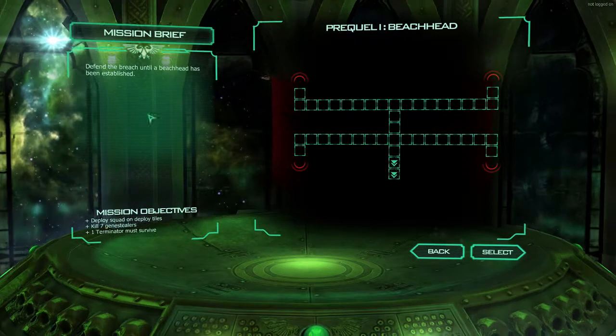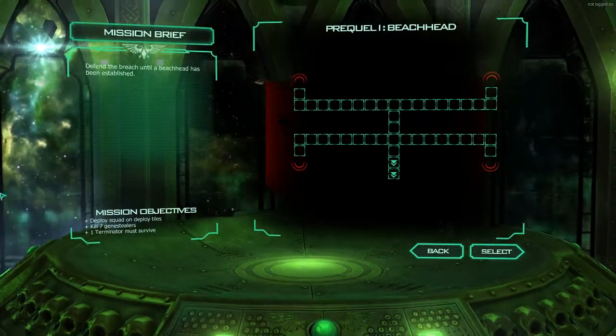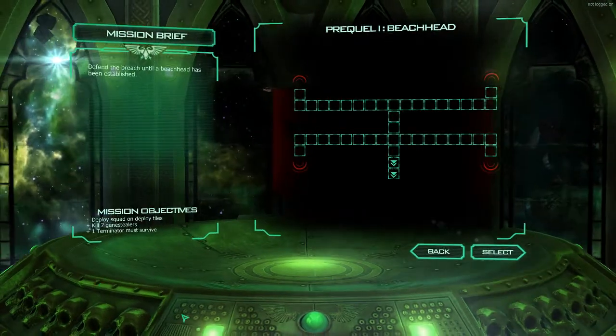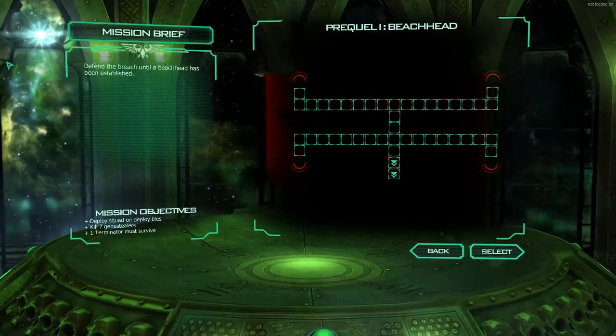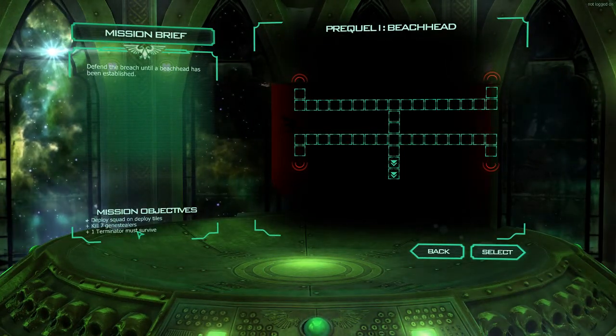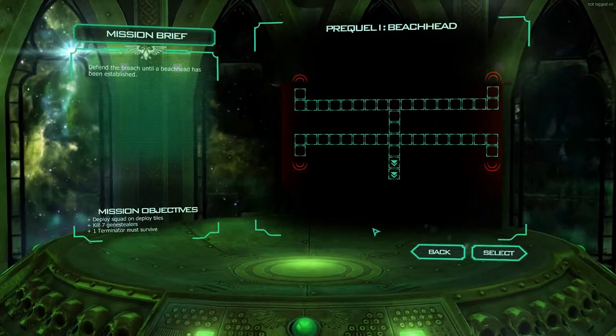One Terminator must survive. I like that - more games need to do that. It's pointless but I like it. I like how the perspective changes based on where my map is - that's quite cool. It's pointless, like I say, but it's fun. Deploy squad on deploy tiles. Well, I wouldn't be able to deploy them anywhere else, would I? Otherwise they'd be the deployment tiles.